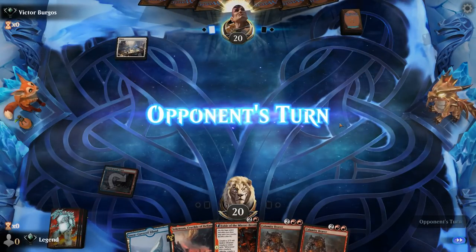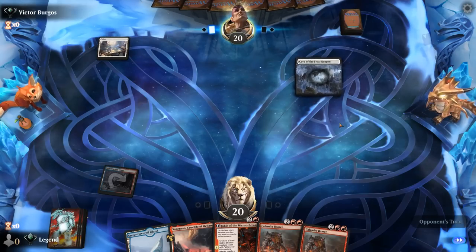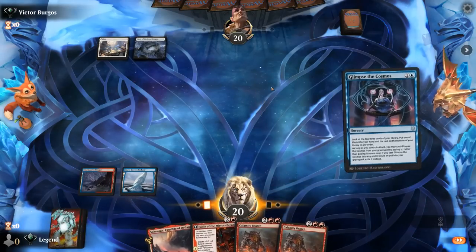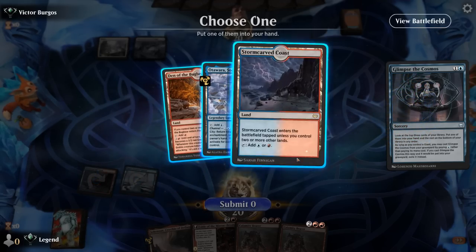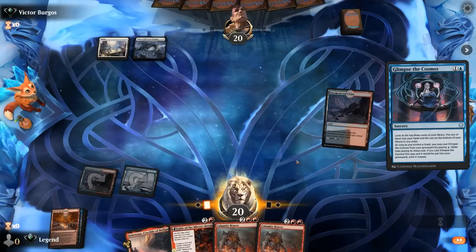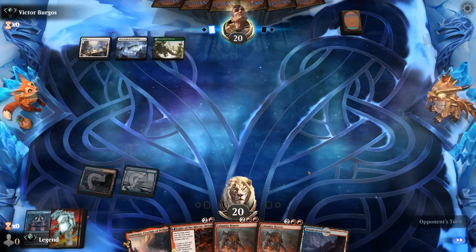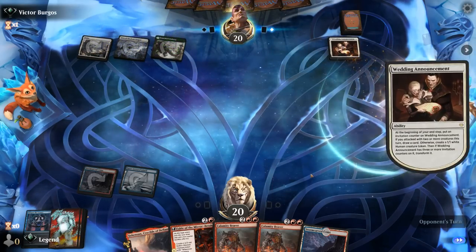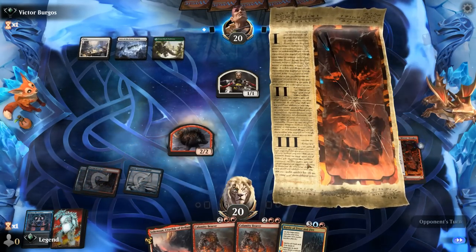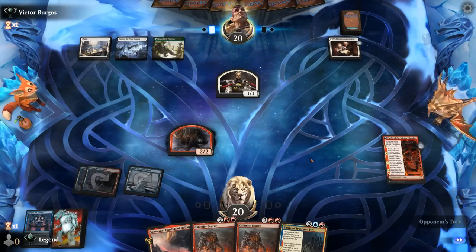We're up against a White deck. We draw a second Calamity Bearer — still combos with the first. Glimpse helps us hit our land drop. We play Celestus and set up for Battle of Frost and Fire. Opponent is on Green-White Enchantments — we see a Wedding Announcement. There might be a chance to combine Calamity Bearer with the Reflection of Kiki-Jiki to get multiple copies going. Opponent plays Restoration Angel and copies it with Weaver to put two permanents from the graveyard into play.